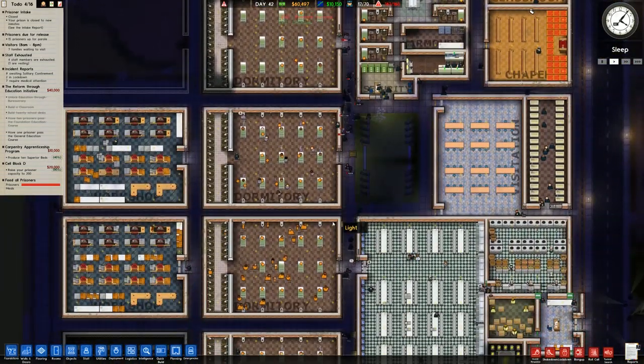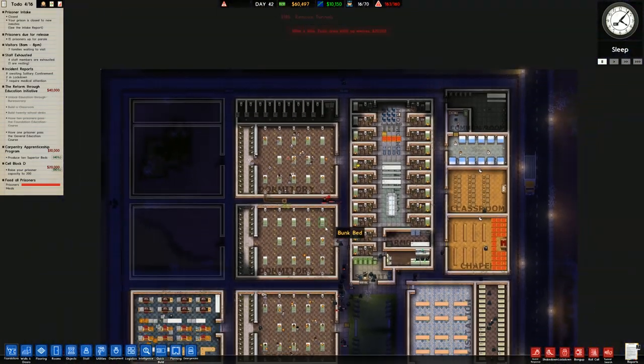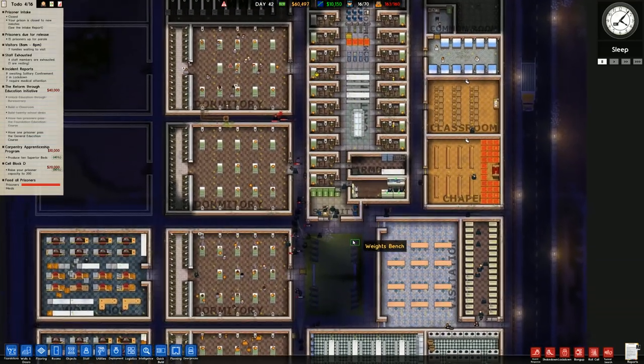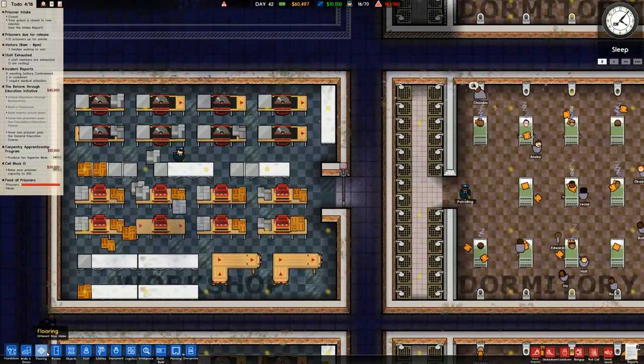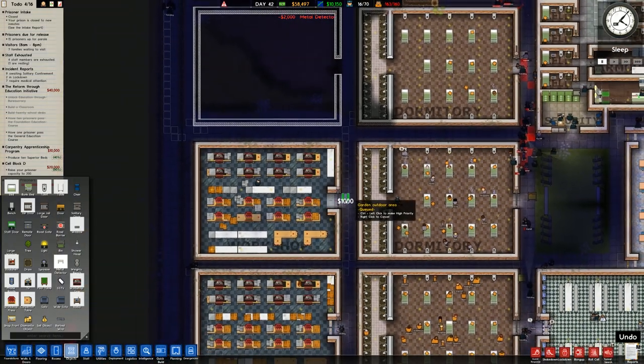Speaking of sorting things out, let me pause for a moment. In the previous episode we went ahead and got some more prisoners, as we've been doing for quite a number of episodes. We've also done some tweaks and changes, and the workshop is up and running. We do need to do a bit of housekeeping - let's go over to Metal Detector and place that in because I forgot about that.